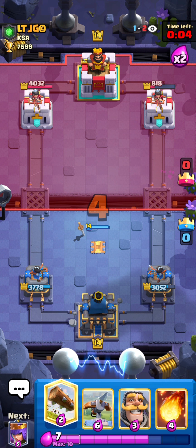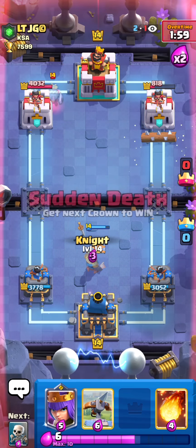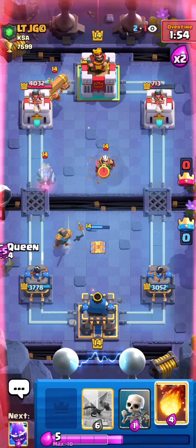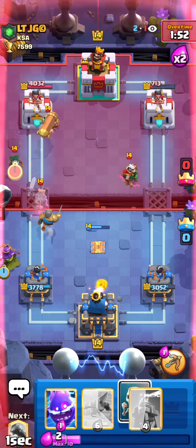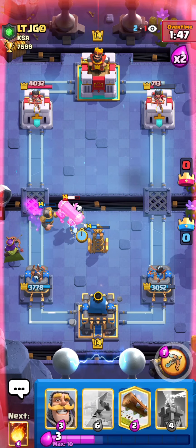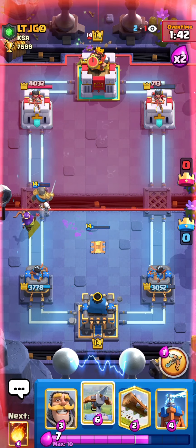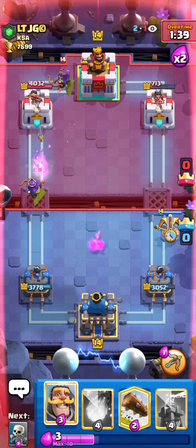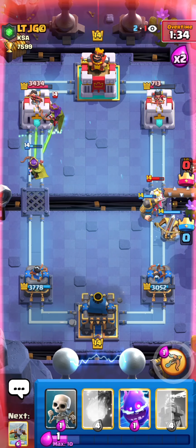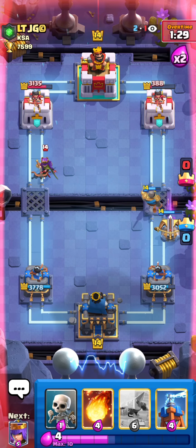That is already basically in Spell Cycle range. We can start to Log Cycle. He goes for Ghost — we're just gonna go for Knight. That's definitely three Fireballs worth of damage. We're gonna E-Spirit just to keep the Tesla alive. We do have a Counter-Pushing Queen now. He goes for a Queen of his own, so we're actually gonna Expo Opposite now since he doesn't have Queen in Cycle for it. We're gonna Knight to catch the Royal Ghost, Log the E-Wiz back, catch the Barbarrel — and that should be game.